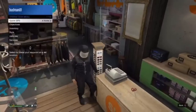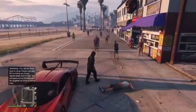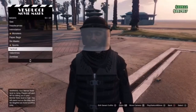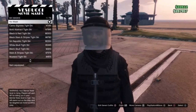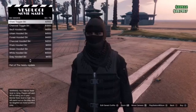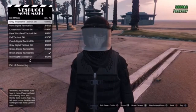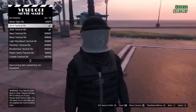Now head down to the mask store. Once you're there, go to ski masks. Let me check my notes — you want the tactical ski mask. Keep scrolling through; it goes well with the white helmet. It's number 20 out of 79, so equip that.